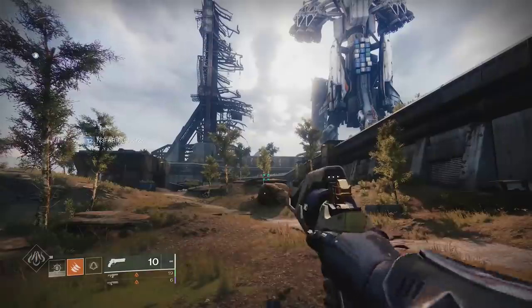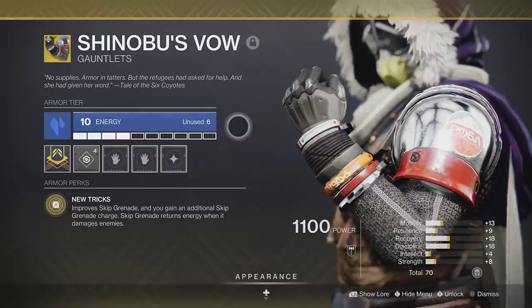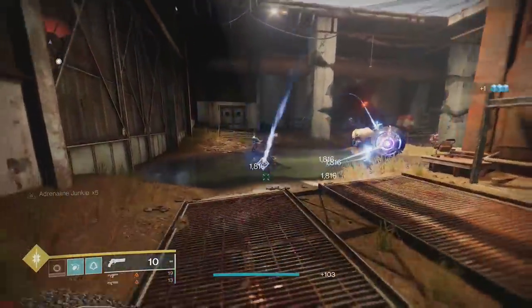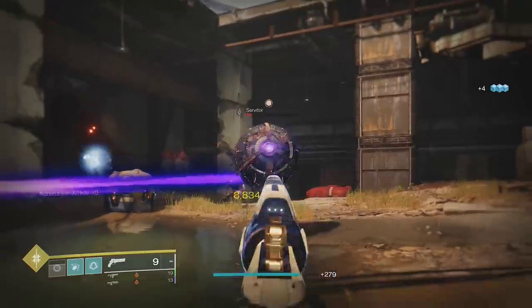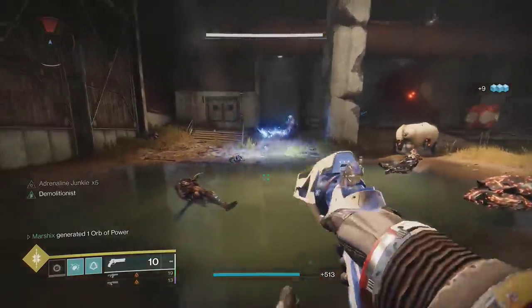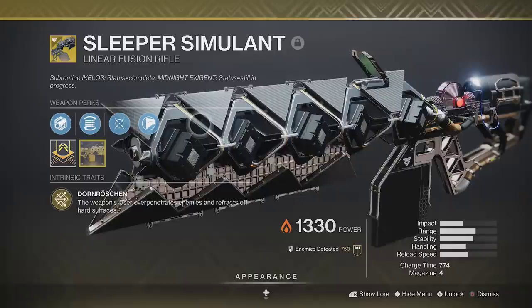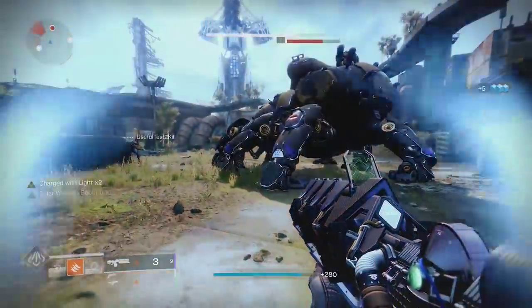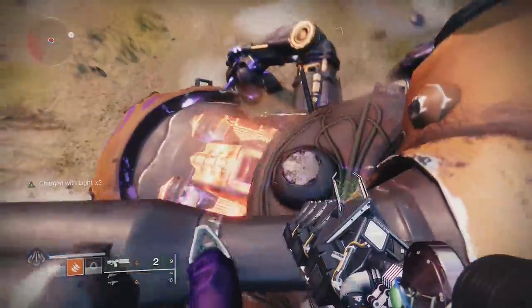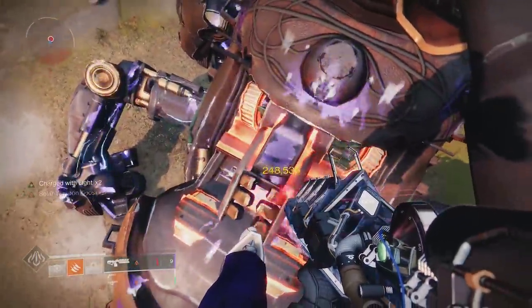You can pretty much have a grenade up whenever you feel like it. I did test out Shinobu's Vow for this build, but since we're using grenades as soon as we get them, it felt like I never really got a second grenade charge. And to be fair, skip grenades are pretty weak when compared to Tripmines. For the loadout, you can run Cartesian Coordinate and Sleeper Simulant — two of the best weapons in the game currently — and they'll work with Font of Might for that 50% damage increase when paired with High Energy Fire.